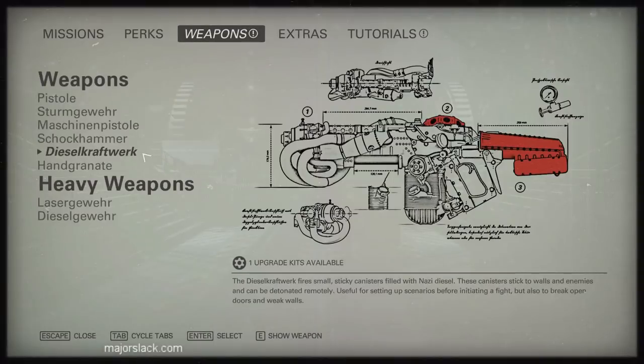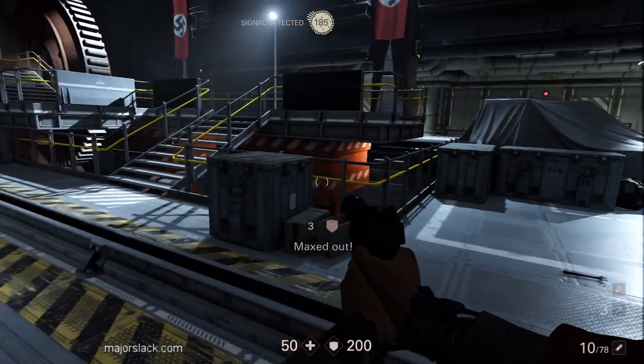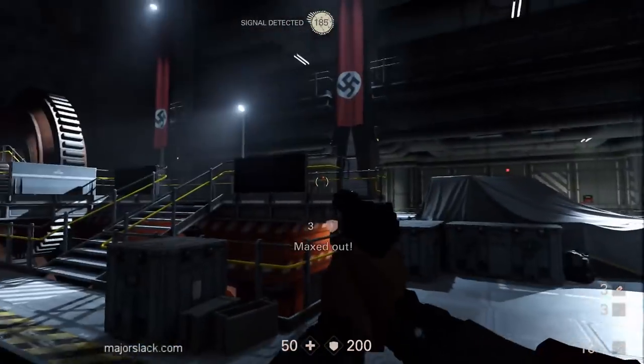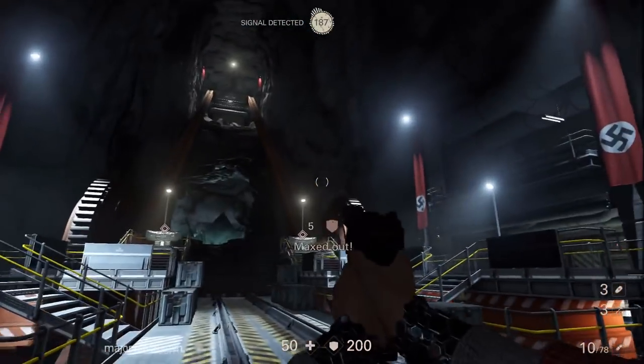So there's the power of using the grenade launcher as a stealth weapon — the Dieselcraft trick. You underestimated that bugger. Now we have this whole area to ourselves.